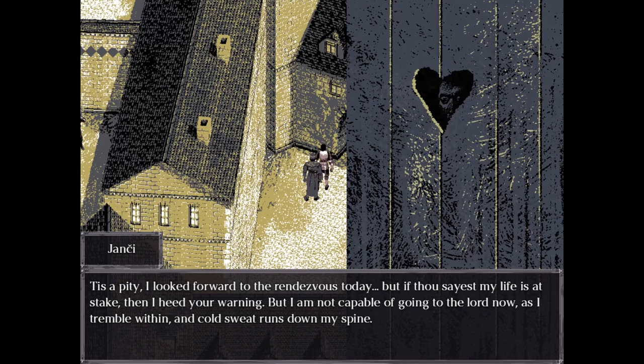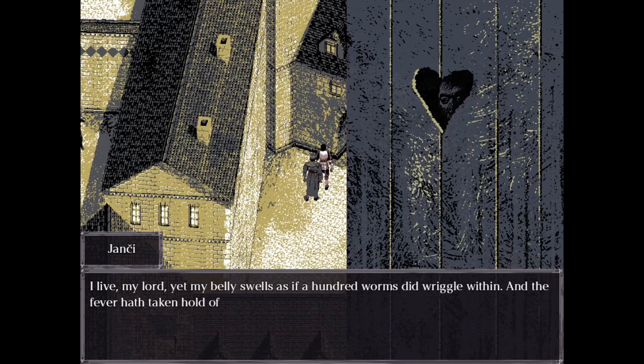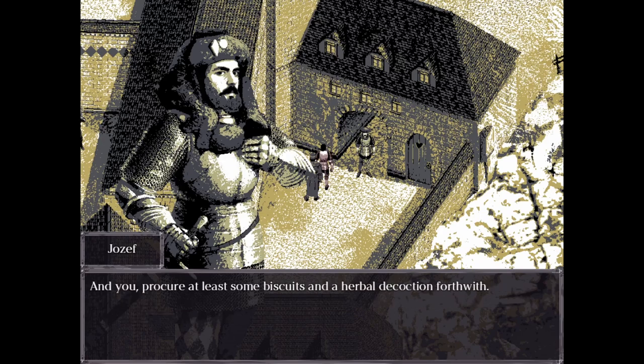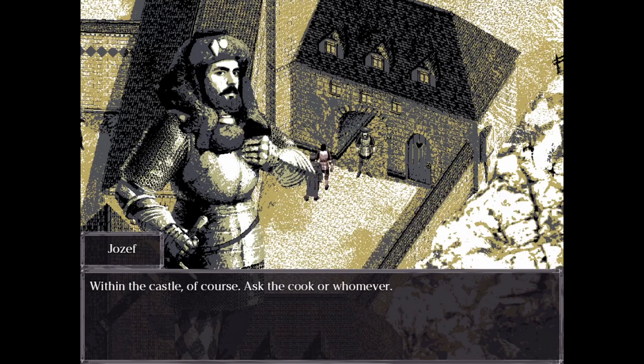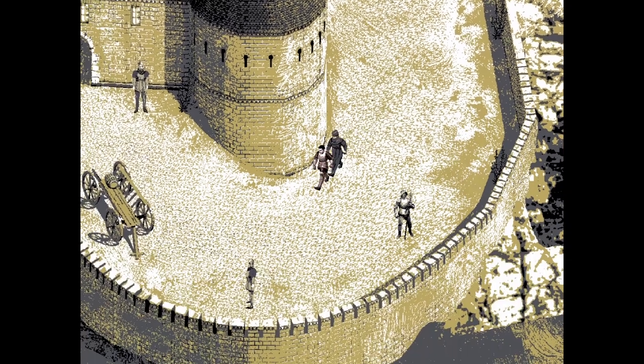"But I'm not capable of going to the Lord now, as I tremble within and cold sweat runs down my spine. And something else runneth down my leg." "The mountain must cometh to Mohammed." "Yet my belly swells as if a hundred worms did wriggle within, and the fever hath taken hold of me. But I feel somewhat better now after that spoiled wine." "By eventide you must needs be in better health — that fiend hath finger in some mischief. A week hence, fairy vanished without a trace. I shall send another in your stead to seek Adam. And you — procure some biscuits and herbal decoction forthwith."